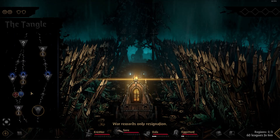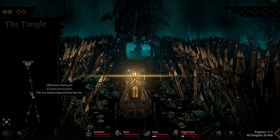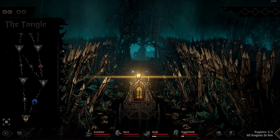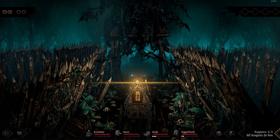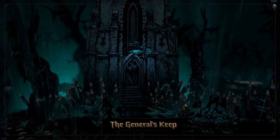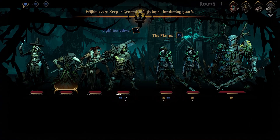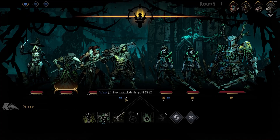War rewards only resignation. For our route, I chose to first tackle the boss layer because I wasn't sure what it was. I also knew that going towards the Watchtower would for sure give us Insanity Up, which I wasn't keen on — at least the other way we had a chance to avoid that. The General's Keep. As soon as we got into the fight, I realized we have three rounds of enemies to fight, more than we'd ever fought before. It started to dawn on me that maybe we made a mistake.